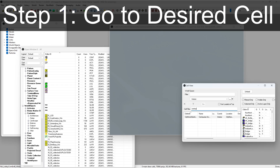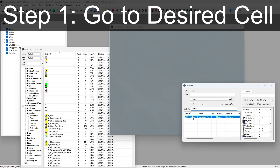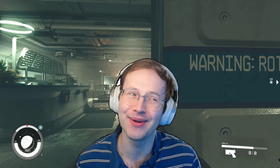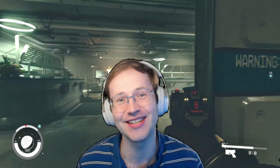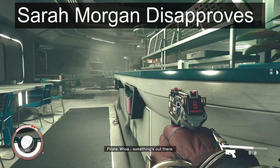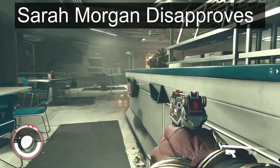For step one, select the Cell View window in CK. In the search bar, enter Centaurion to find Centaurion Arsenal. Finding an overpowered weapon in a rich weapons dealer's shop makes a little bit more sense. Plus, there's nothing like offending an NPC to make your mod more interesting.